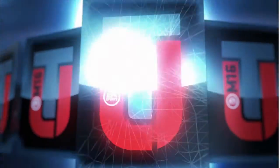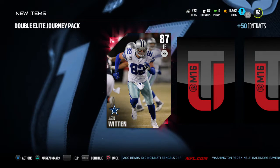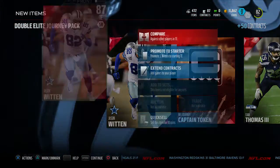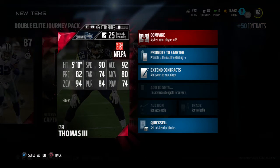We'll see who we get here — we get 50 contracts, and okay, Jason Witten, another tight end. I've got so many tight ends. And Earl Thomas! Okay, that's a great pull. He'll definitely start. Witten is another tight end; I guess I can put him as a number two right now, but I don't need another tight end.